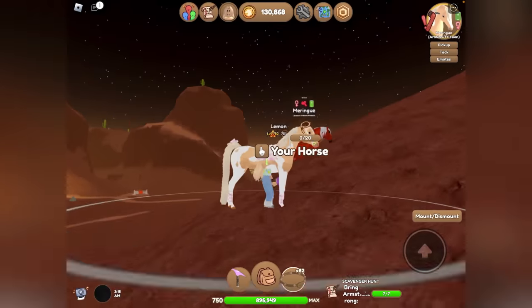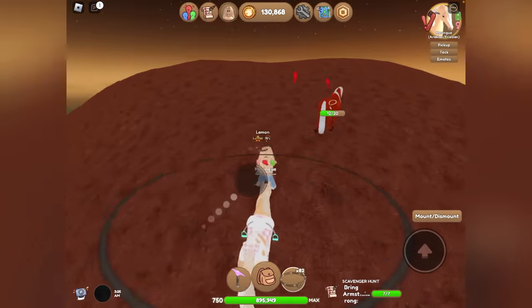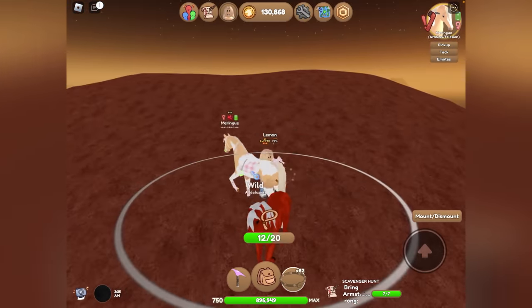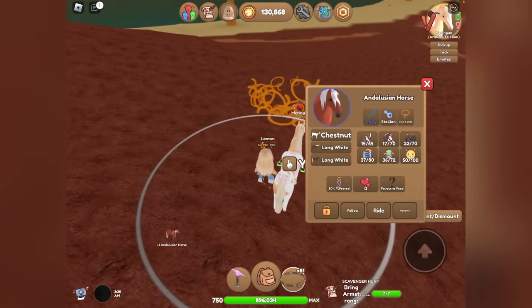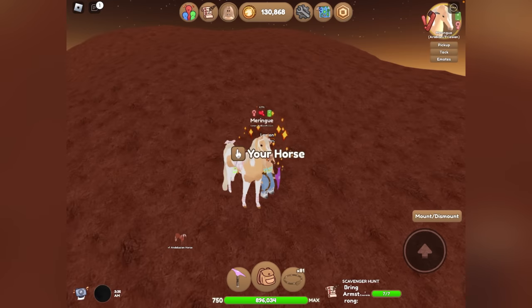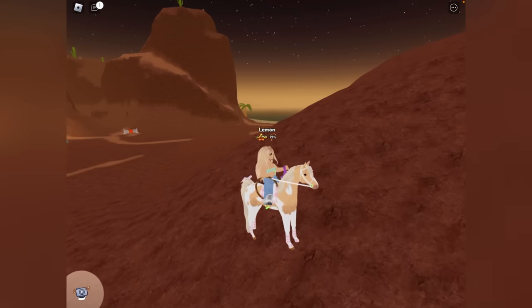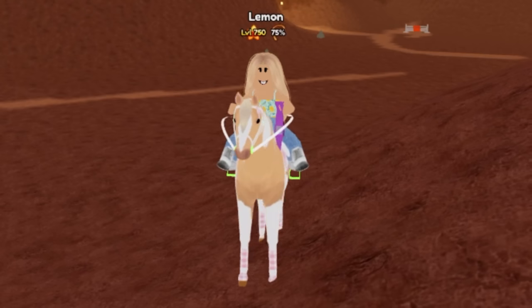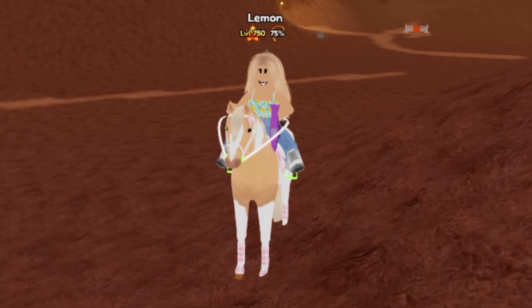Let's go ahead and catch this Illusion right here. We'll try some more to get the island-unique coat of Desert Island — the golden buckskin Akal Techie. That wraps it up for this video! I hope you guys enjoyed watching. Good luck catching your new Akal Techies. Subscribe for more Wild Horse Islands content and I hope to see you guys in the next one — bye everyone!